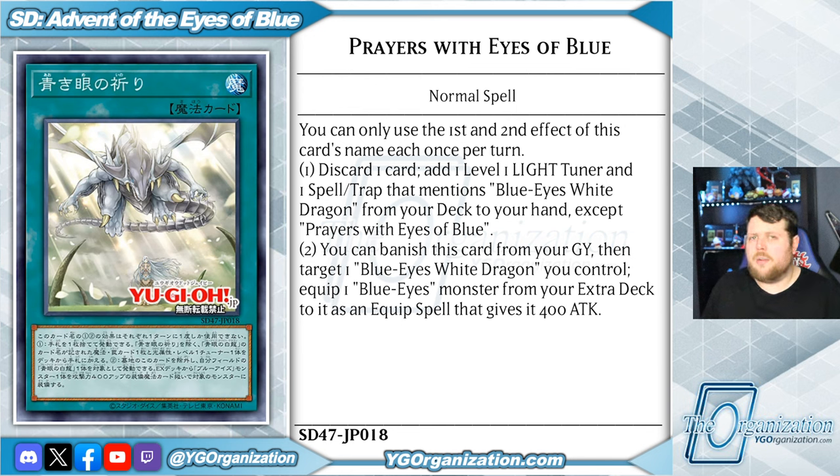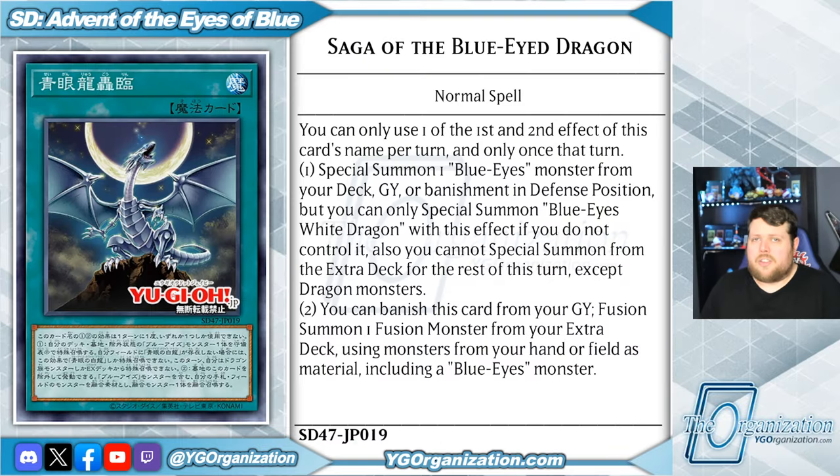That sounds like a pretty cool way of getting Blue Eyes Ultimate Dragon in the graveyard to use with the effect of Neo Blue Eyes Ultimate Dragon. Last but certainly not least, we have Saga of the Blue-Eyed Dragon. You can only use one of the first and second effects of this card's name per turn and only once that turn. When activated from the hand, it special summons a Blue Eyes monster from your deck, graveyard, or banishment in defense position, but you can only special summon Blue Eyes White Dragon with this effect if you do not control it, and you cannot special summon from the extra deck for the rest of this turn except dragon monsters. Additionally, if you haven't used the card's effect from the hand, you could banish this card from your graveyard instead to fusion summon a fusion monster from your extra deck, using monsters from your hand or field as material, as long as it includes at least one Blue Eyes monster.